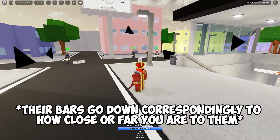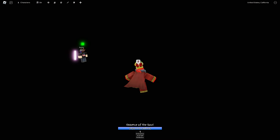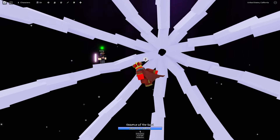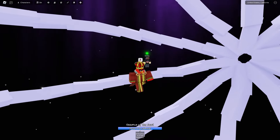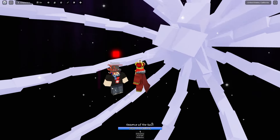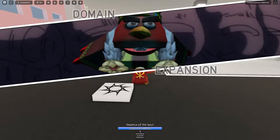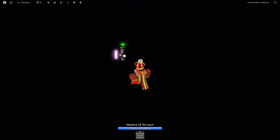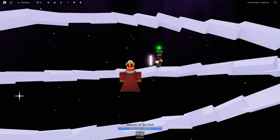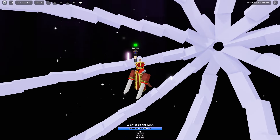I assume maybe if you punch someone you can fill it up, or it just slowly fills back up, or you just gotta run away. In this domain it seems like the best thing to do is just run away, because if you try to fight the user you're just gonna die. As Mojito, all you gotta do is run towards them — if they attack you they just die no matter what.